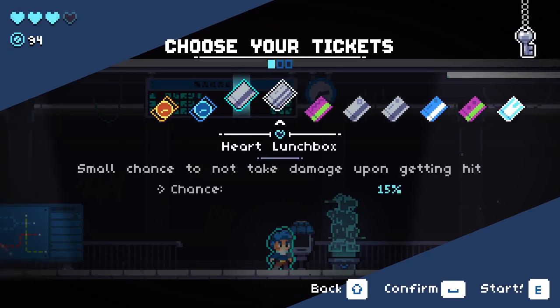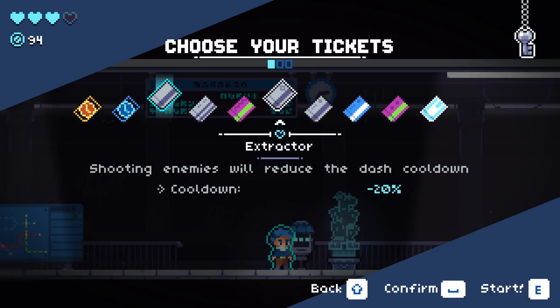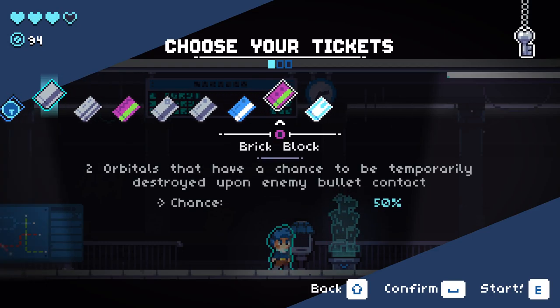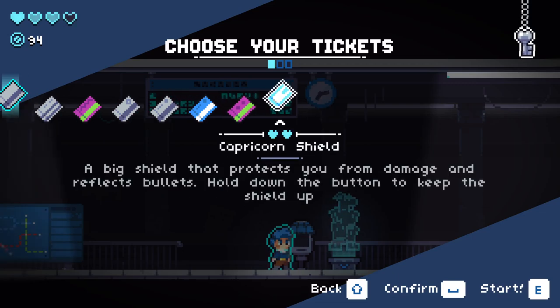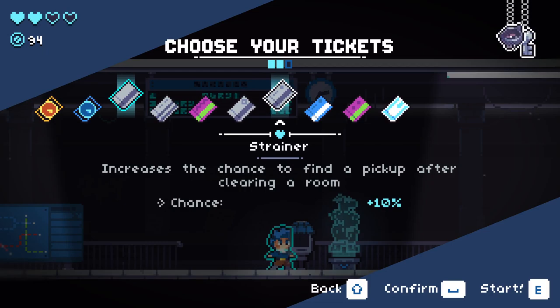We're going with the key and let's have a look at what else we can get here. It shows you what relics to expect in big chests. Shooting enemies will reduce dash cooldown. Increased chance of finding a pickup after clearing a room. Get a relic hammer, two orbitals that have a chance to break, and a big shield that protects from damage and reflects bullets. I think this time we'll just go with the strainer and confirm to start our run.